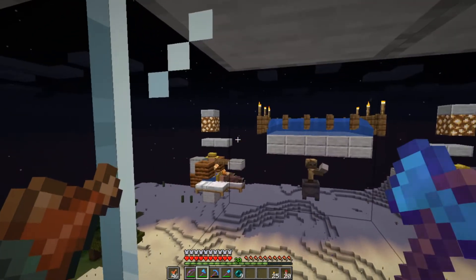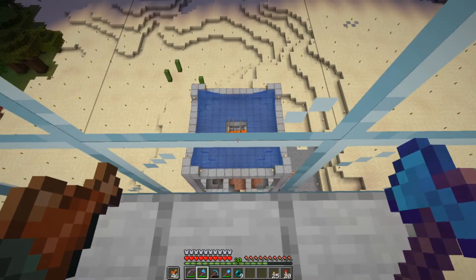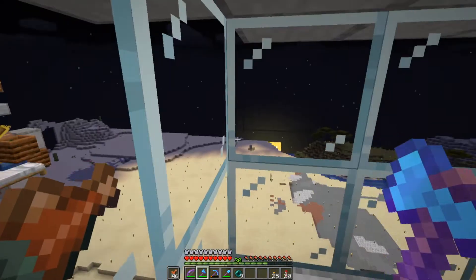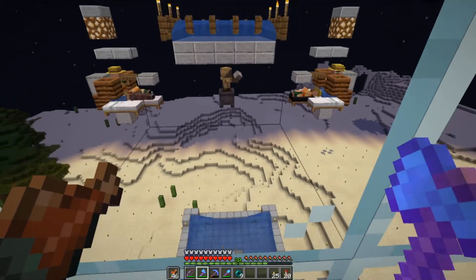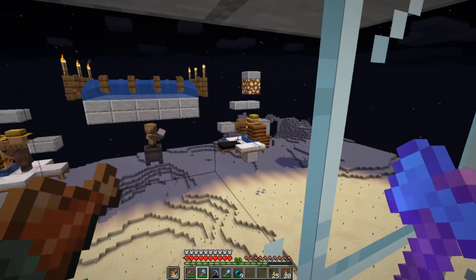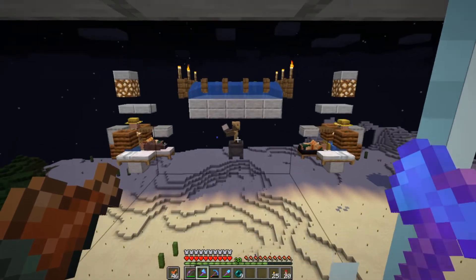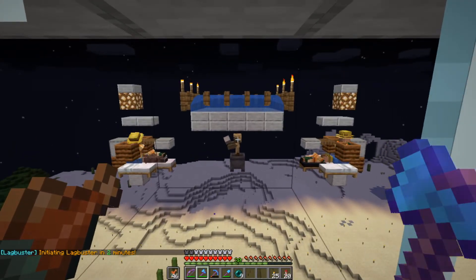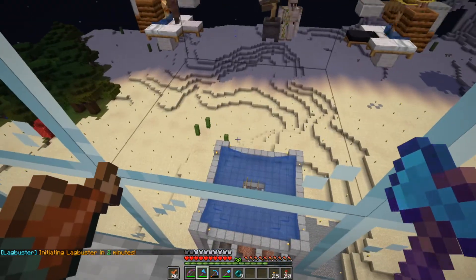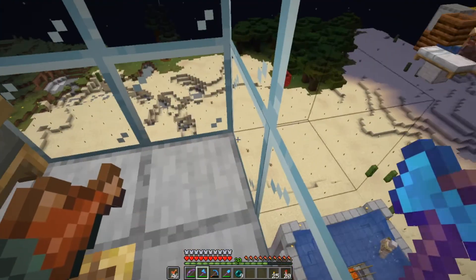Those are my tweaks to DocM77's design — I'll link the original in the video description. This works very well for its size. I'd recommend making a couple more cells because they're pretty easy to build. The only difficult part is you'll need a name tag for the mob that will scare the villagers, but it's very compact, very awesome, very cool.